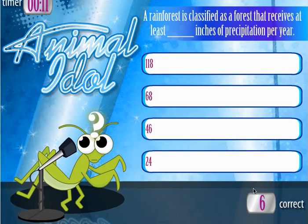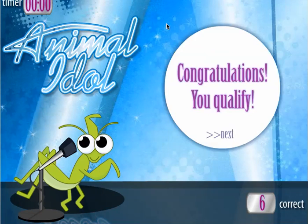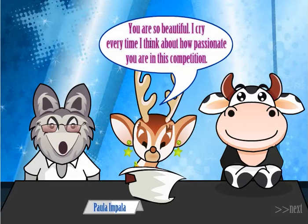I already have six right — I already know I'm moving on to the next round. I qualify. Paula Impala says: 'You are so beautiful. I cry every time I think about how passionate you are in this competition.' So Paula Impala is very, very sensitive. Then there's Simon Cowell and Randy Jackal, probably not quite as sensitive.